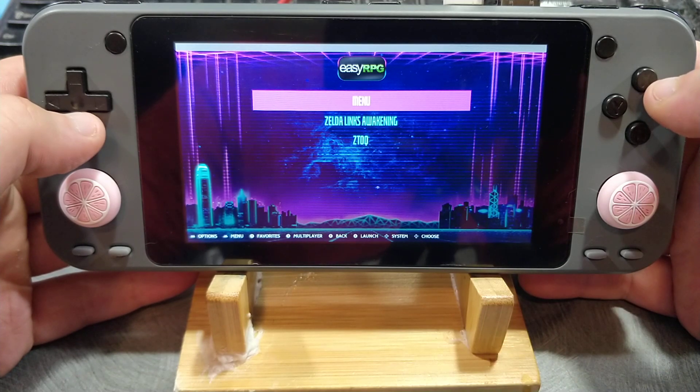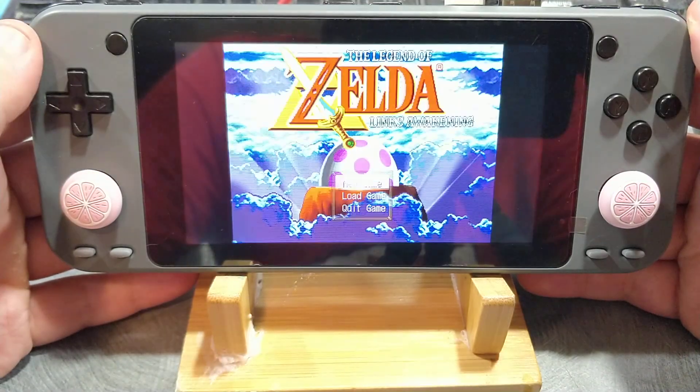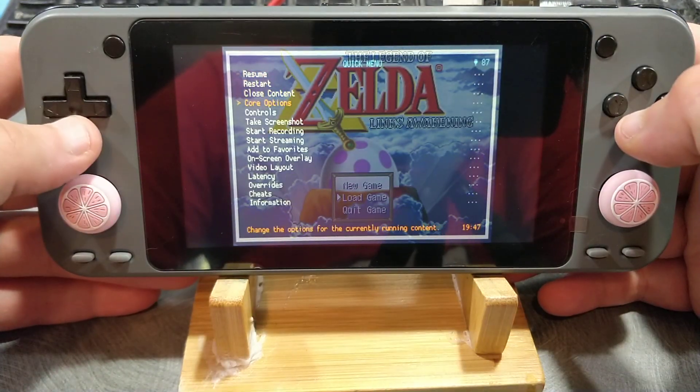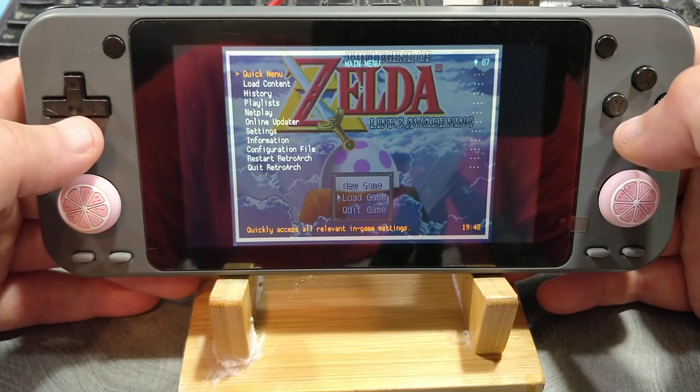First of all, there are several systems like EasyRPG and Game & Watch, things of that nature, that didn't actually work with RetroRun — those do work here. And more importantly, we now have the RetroArch GUI, which gives you full access to the controller configuration, menu settings, video settings. You can use bezels, overlays, shaders, all that good stuff.